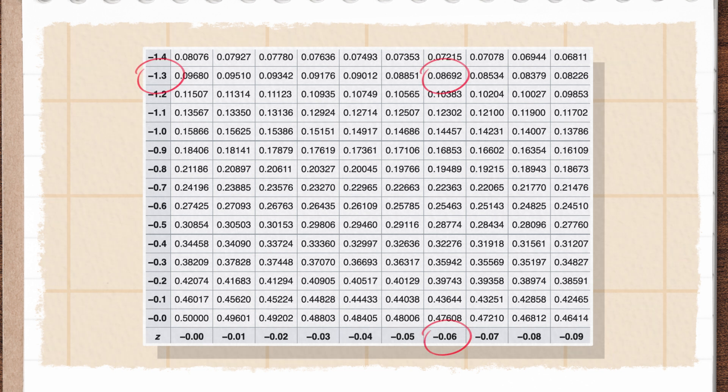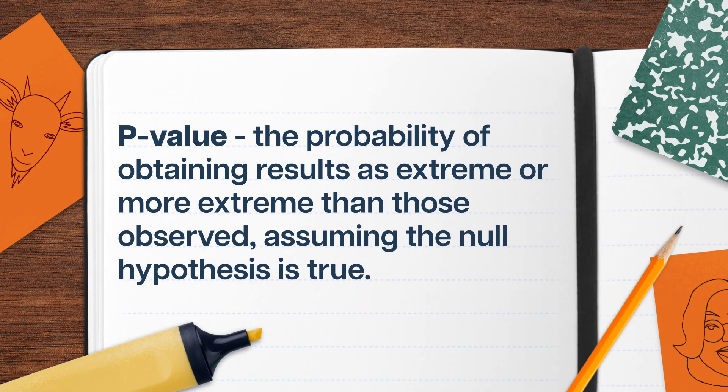By the same logic we used before, that means my chance of getting a result that extreme — negative 1.36 or lower — is about 9%, which means my odds of getting a 3.85-ounce tuna can in a 4-ounce world is less than 10%. This is the probability that we would see a sample mean of 3.85 ounces or less tuna in a can, assuming that the true value was 4 ounces. This probability gets a special name: it's called a P-value.